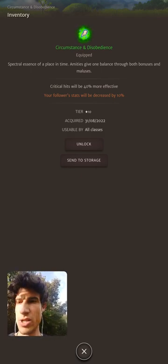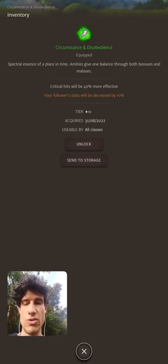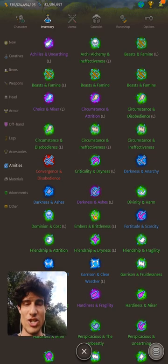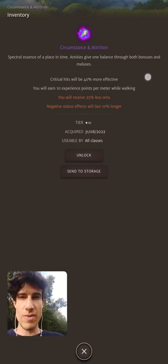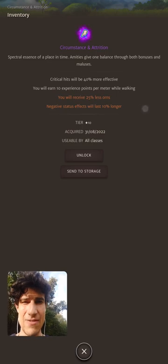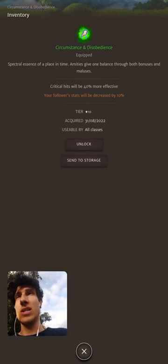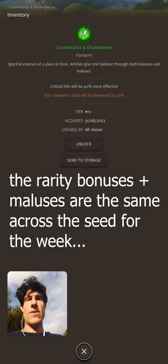If it's an Ornate version you'll have three bonuses and three malices as well. Rarity is affected by the same seed — I can show this with two Circumstance amities. The first bonus stays the same regardless of rarity: 'Critical hits will be 40% more effective.' A second bonus appears at Legendary and Ornate. The malices change between rarities — for example one has 'receive 25% less ornate' while another has 'negative status effects last 10% longer' or 'follower stats decrease by 10%'.